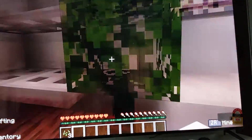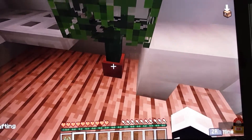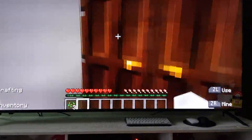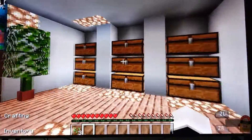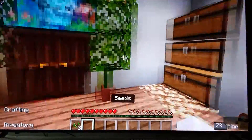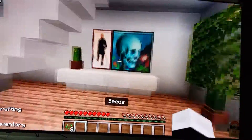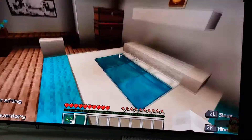If you want to make this, you just need a flower pot with a little cactus and some oak leaves. And a bunch of chests — I can mine in survival. A little mini TV, and my wife and I made that.